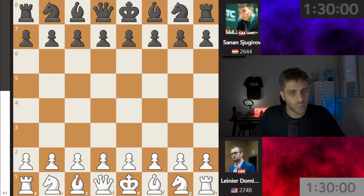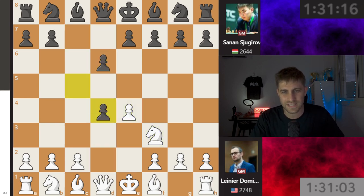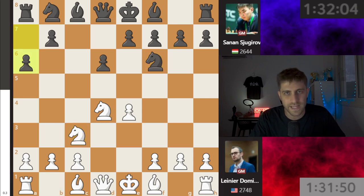This game was played on board number 3 of the match, US against Hungary. We have with the white pieces Leinier Dominguez, and with the black pieces Sanan Sjugirov. The opening moves: e4, c5, knight f3, d6, d4, cxd4, knight f6, Be3, and a6 — the Najdorf opening.